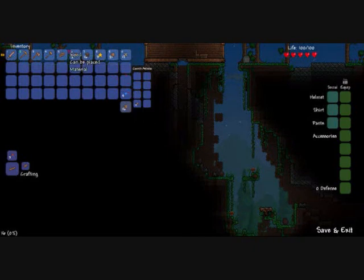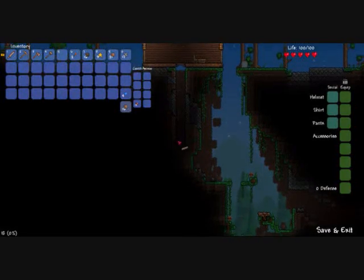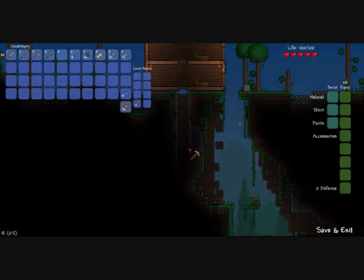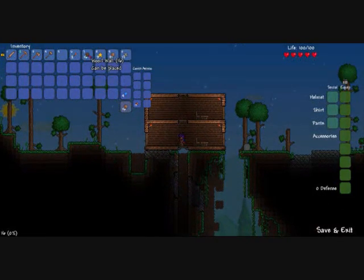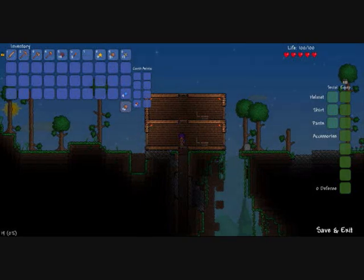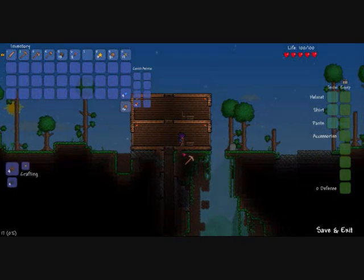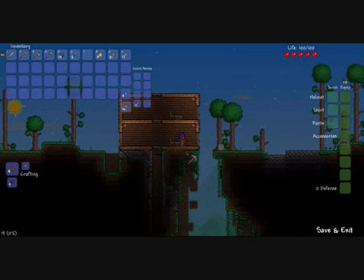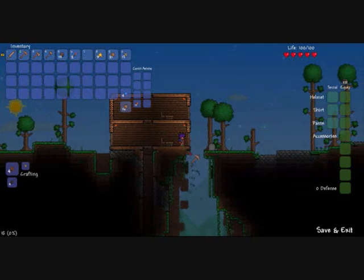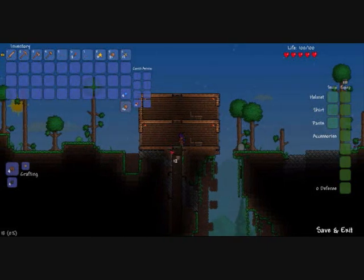Usually you will find some water which will break your fall, which is kind of useful. So I've started my mine. I want to put some wood there because that doesn't look very good. Also, to make your house floor look better, get rid of the grass and it should kind of merge in with the wood — it just makes it look nicer than the house hovering.